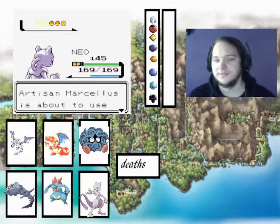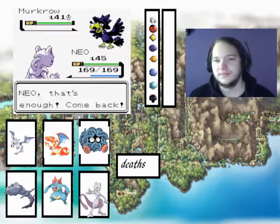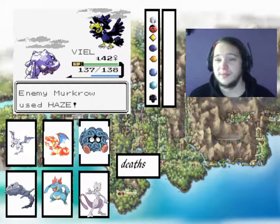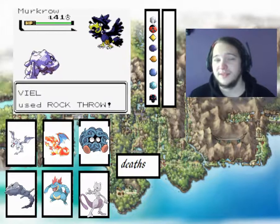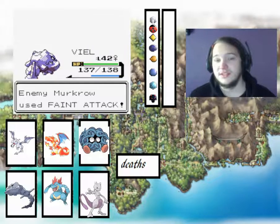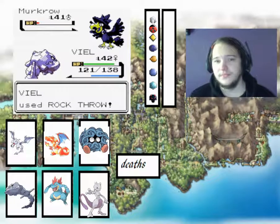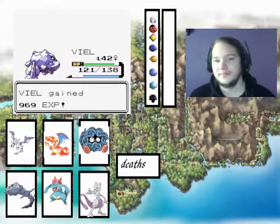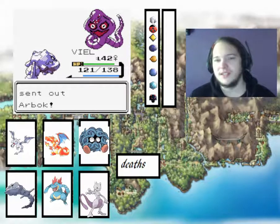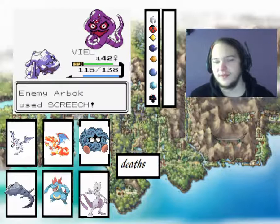I don't know if there are any trainers in the Victory Road itself - I think it's only our rival thing. It's a Veal. A Merkrow, Dark type - it's effective. We'll use Rocko. Only one hit? No, did a fair bit of damage. It's really good having a bulky Pokemon because Veal can just tank hits, especially against Poison types - they can't use Toxic, which just makes it so much better. The other thing I have to worry about is flinches from like an Arbok using Bite.